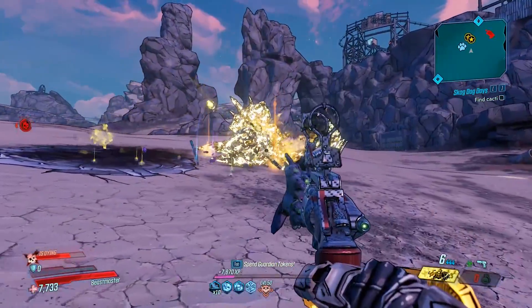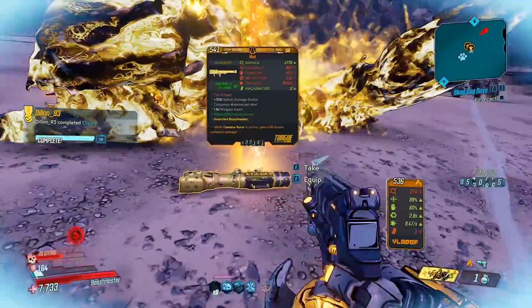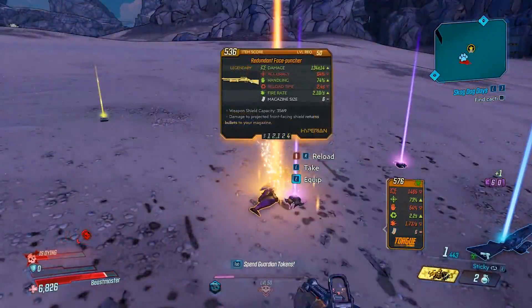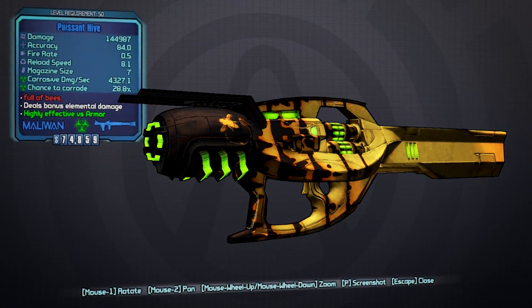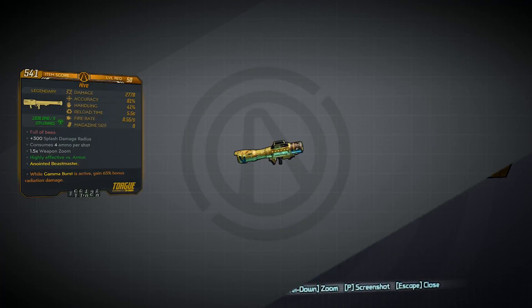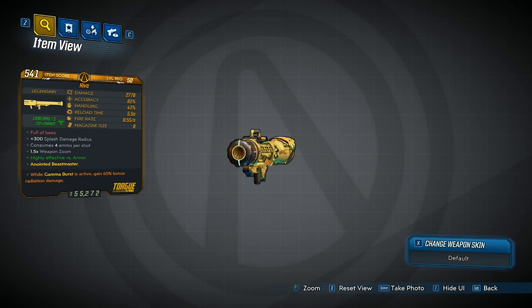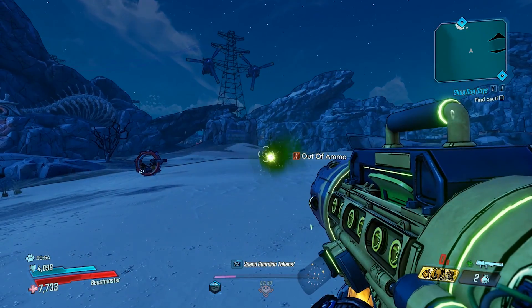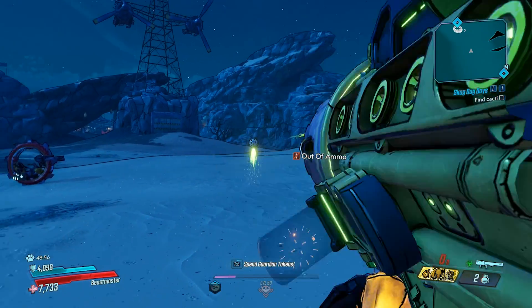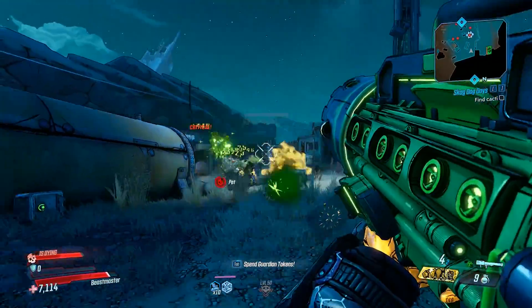Once spawned in and killed, she has a chance to drop the legendary weapon known as the Hive. This will be her main legendary drop, but she can also drop random legendary loot as well. The Hive is a returning rocket launcher from Borderlands 2, but in this game it's legendary and is manufactured by Torg instead of Maliwan. The weapon itself also works in very similar ways to the Borderlands 2 version.